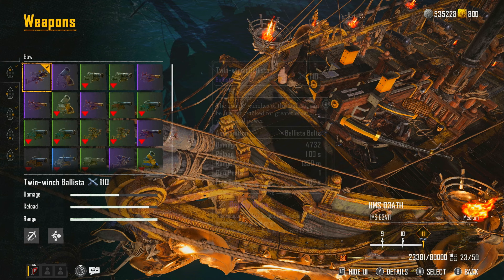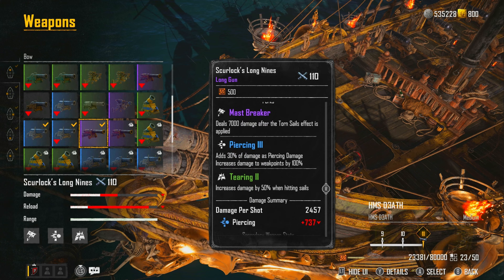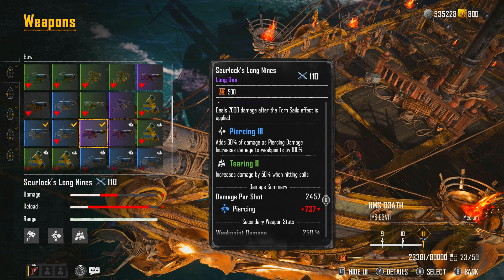The only other thing I'd change the front weapon for as a PVE build — some people would go for the Blue Spectre, but I would go for the Scurlock Long Nines, because we want to be doing as much weak point damage as possible. These high level ships have got a lot of weak points and the only way you can chop them down is by attacking them, so I'd use the Long Nines and the Ballista to tear up the whole ship.